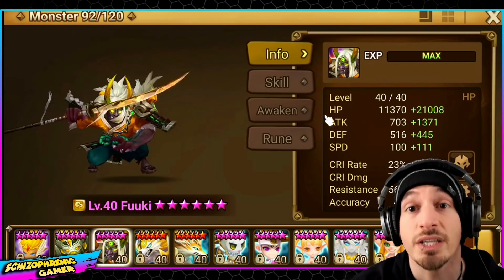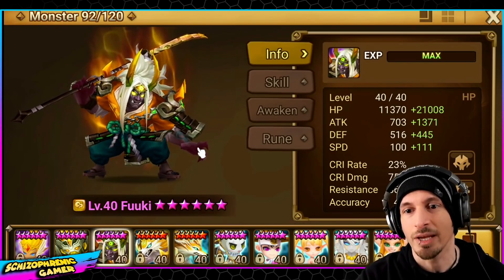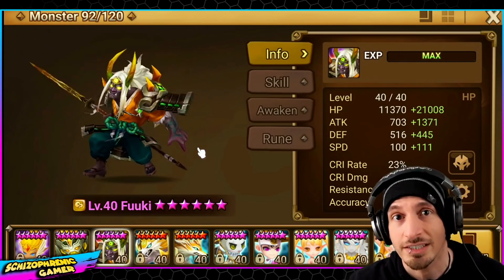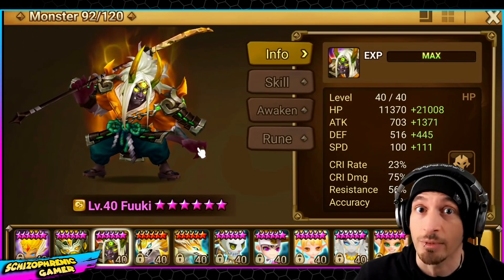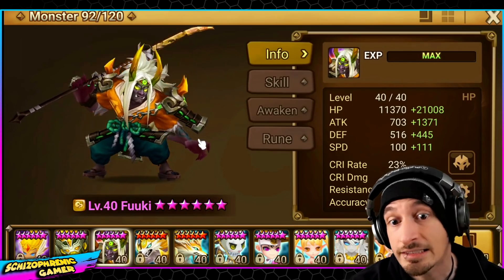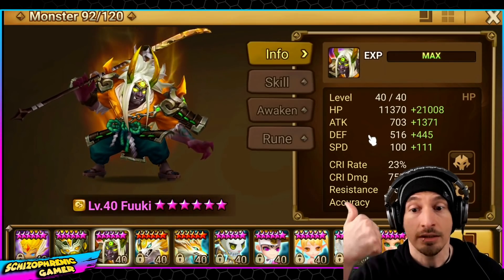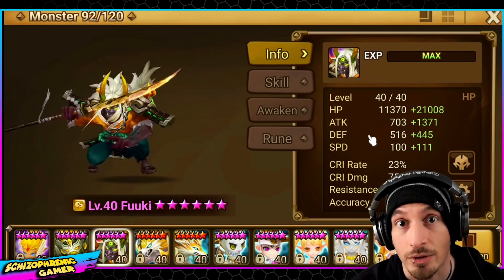He is an HP-based bruiser unit. However, he is not just an HP-based bruiser — he is also an attack-based unit. His passive is based on HP, so he's classified as an HP unit, but he does damage based on his attack. He's got additional damage based on his HP, but his primary source of damage is his attack power. So he needs speed, because everything needs speed, HP, and attack power.